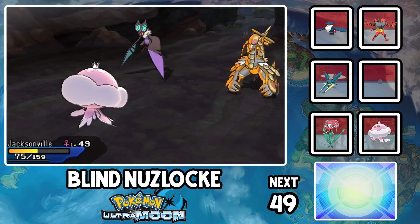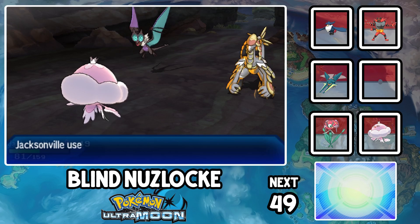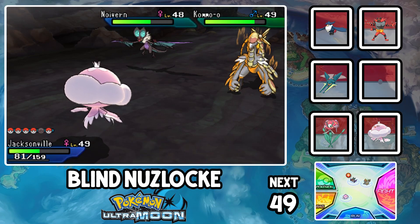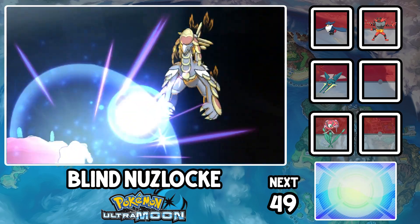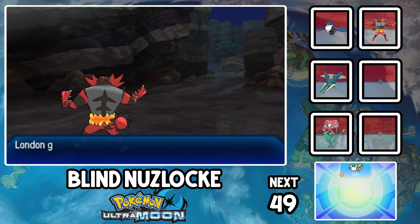Our pink jellyfish lady actually saves the entire run, since a Dazzling Gleam wastes Kommo-o's held Roseli Berry. Another damage-reducing berry, by the way. Did I mention that I like this game? Thank you Jacksonville for your hard work and for saving the run. Fuji cleans up the fight using 4x super effective STAB Moonblast to bring down the Dragon-Fighting type. One totem to go.